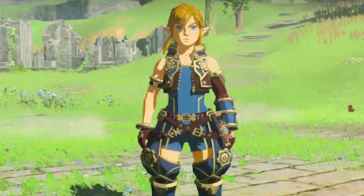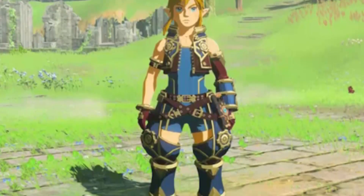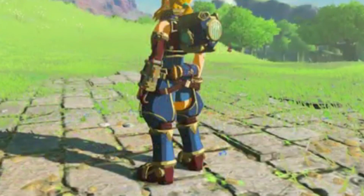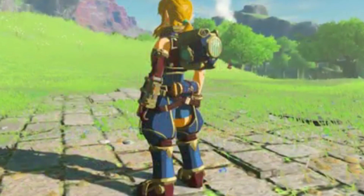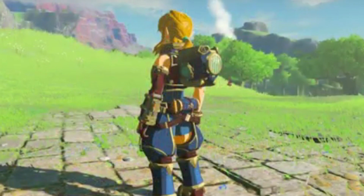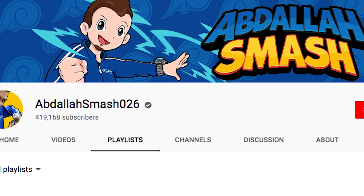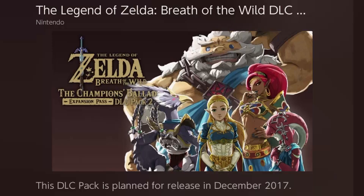Xenoblade Chronicles 2 comes out on the Switch on December 1st, and to get us hyped up, Breath of the Wild has new DLC consisting of Xenoblade themed armor and a side quest. And the best part — the DLC is free. If you want a little assistance getting through the side quest and finding the armor, YouTuber EvdallahSmash026 has you covered with a step by step video. Hopefully this new DLC will tide you over until the Champion's Ballad becomes available, which has been confirmed by Reggie to launch in December.